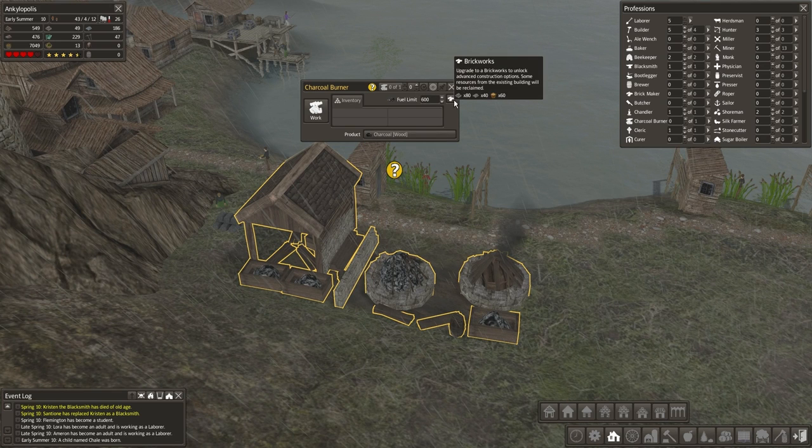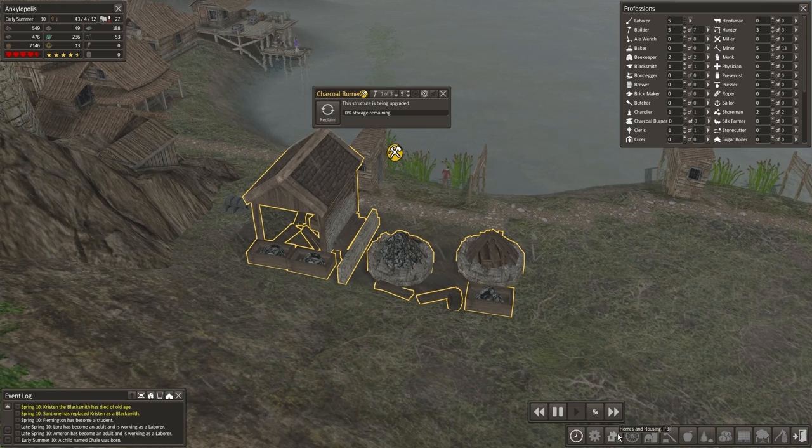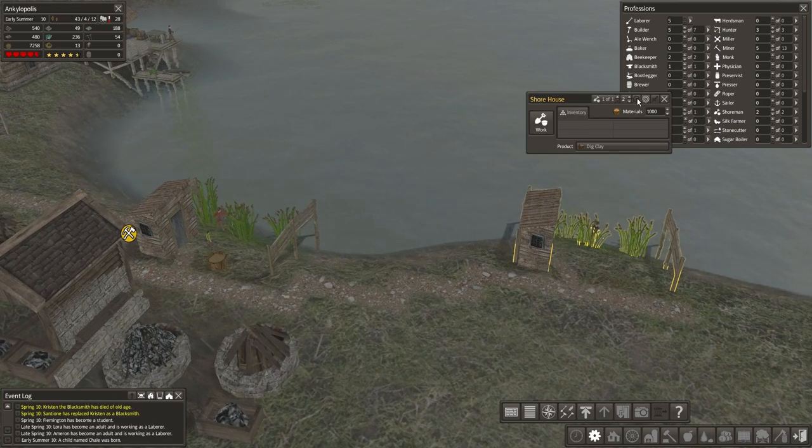Here you go - Brickworks. 60 sand or clay - not 100% sure. I'll have to queue that up. Let's see if I can set it to high priority as well. I haven't really seen priority do anything yet, but there it is.